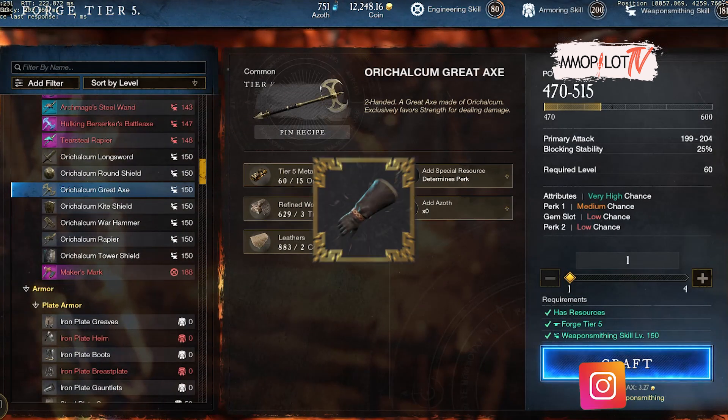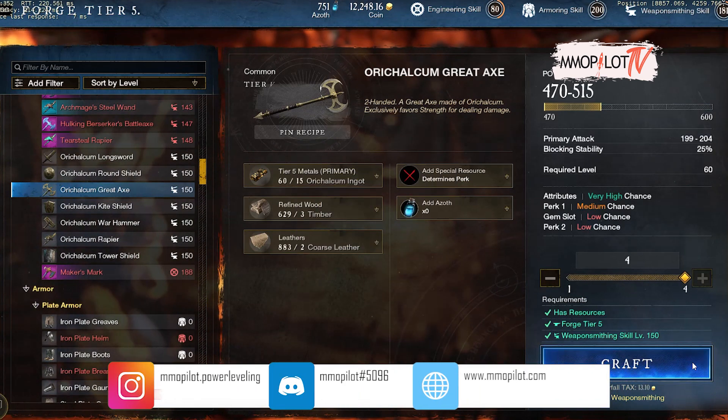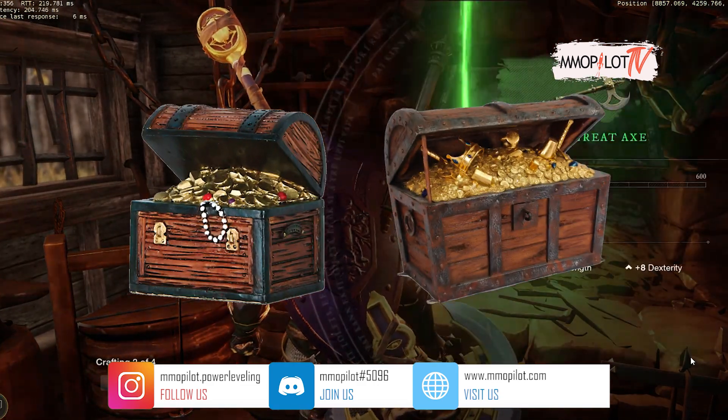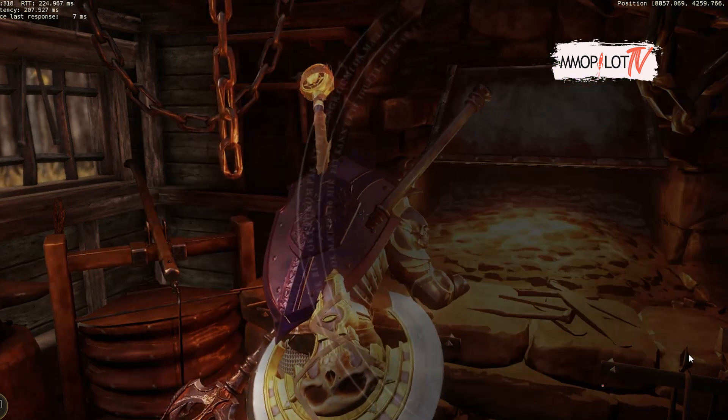Now let's talk about weaponsmith gloves. Different from the other three, you can't obtain this equipment by killing something. The only way is to collect it from the ancient chest and supply chest. You can check our video that talks about the location of those chests.